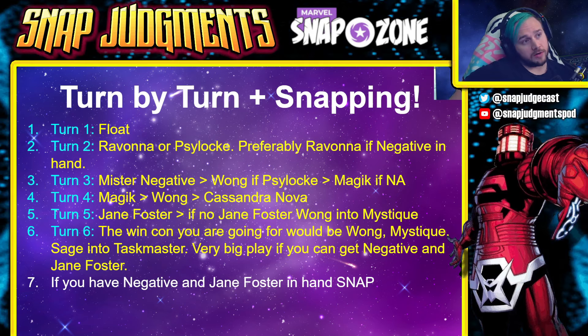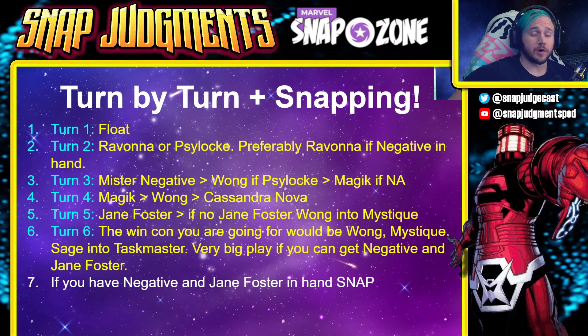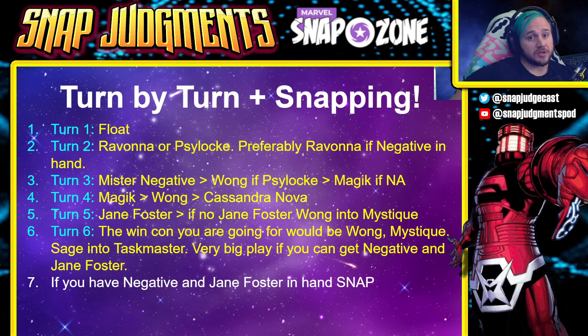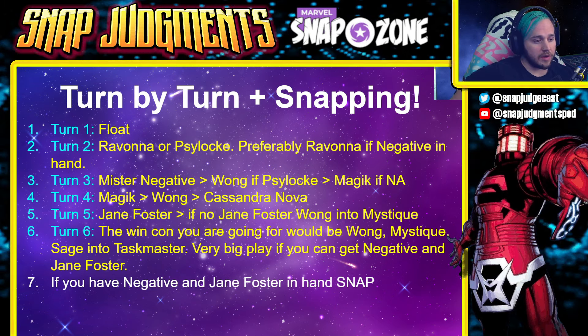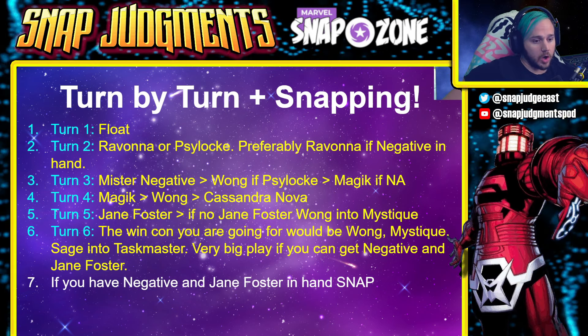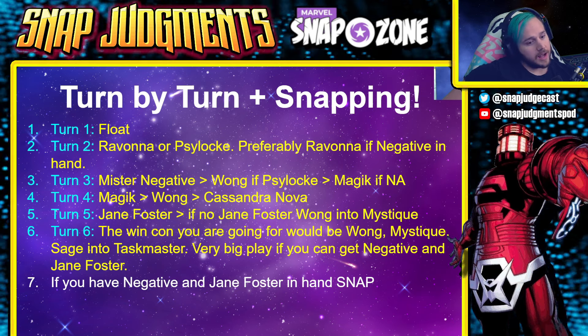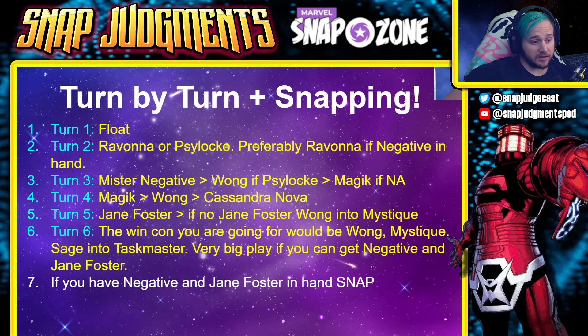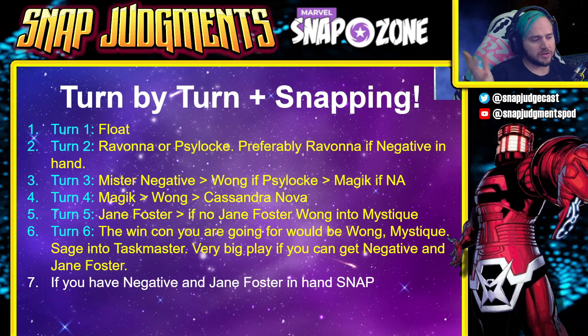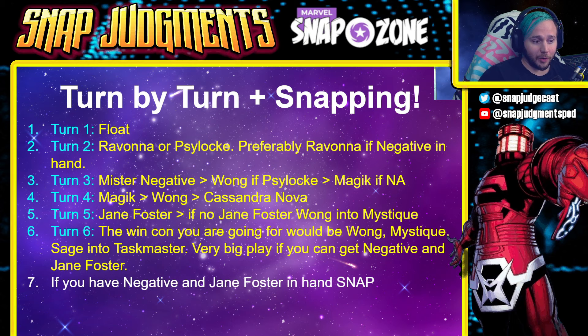On turn four you can do Magic, Wong, or Cassandra Nova. If your opponent is playing Arashem, try to do Cassandra Nova early — or hold it and do Wong into Cassandra Nova for a really big play. Turn five, Jane Foster — get all of those flipped cards into your hand once you've played Negative. If no Jane Foster, you can do Wong and then go into Mystique for your next turn.